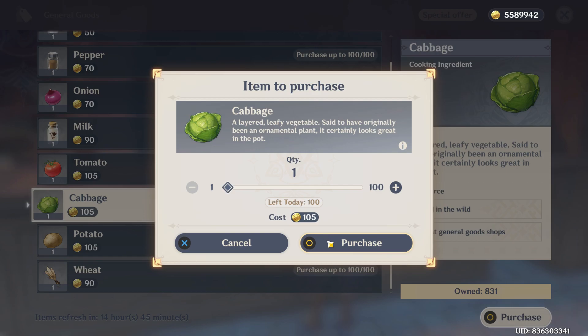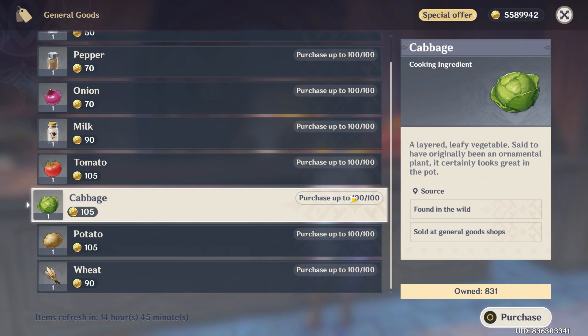Select the quantity of how much you want to buy, then select Purchase again to confirm. And that's how you buy or get Cabeças in Genshin Impact.